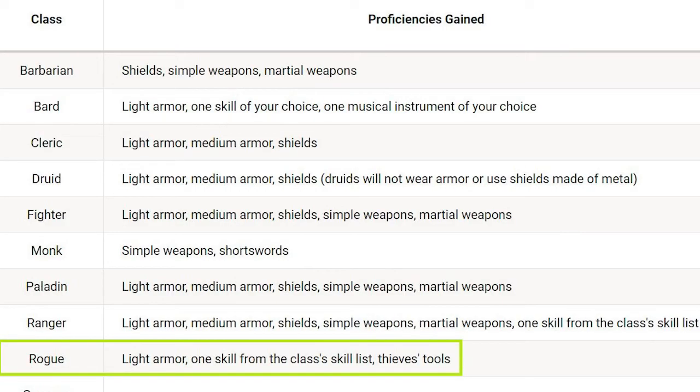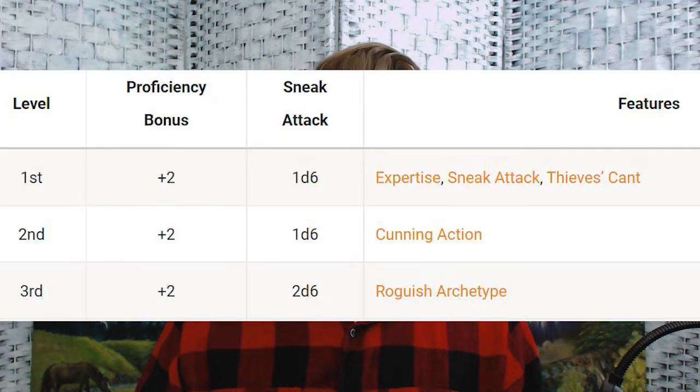Let's start with what you get if you just dip a few levels into rogue when you're playing some other class. With a single level dip in rogue, you get proficiency in light armor, a rogue skill, and proficiency with thieves' tools. The rogue class features give you 1d6 of sneak attack damage, thieves' cant for talking in code, and expertise so that you can beef up two of your skills or your thieves' tools to double your proficiency bonus.